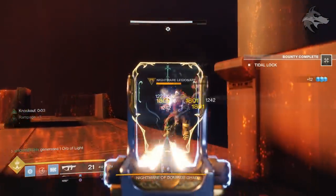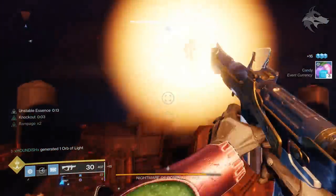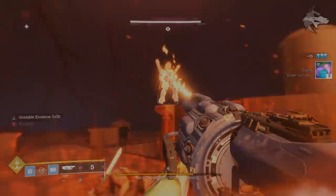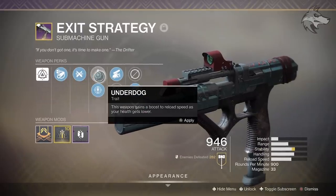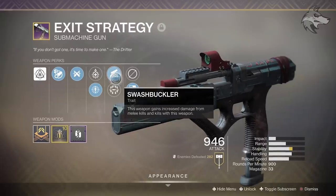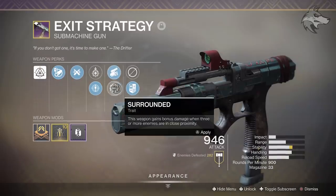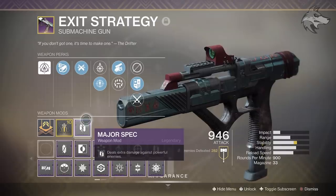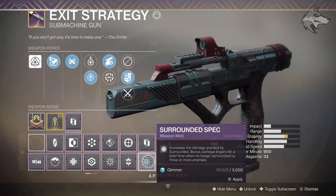For stuff that pairs a lot better with the current Artifact, there are some really strong weapons which become part of some pretty tasty builds. You've got things like the new Gambit SMG Exit Strategy — there are a couple of different perk combinations, but it can get Threat Detector and Swashbuckler. Threat Detector grants increased reload, stability, and handling when enemies are close, and Swashbuckler grants the weapon bonus damage on kills and melee kills, so it is all about being right up close. Even if you have the alternative perk roll — Surrounded, which increases damage when enemies are in close proximity — you can pair that with the Surrounded spec mod, which is going to be pretty nasty.